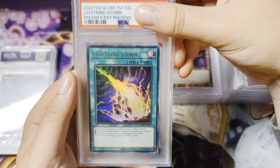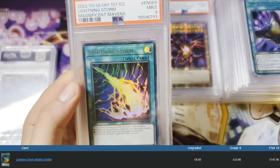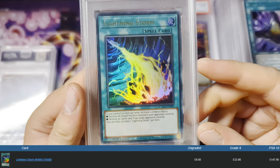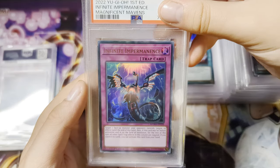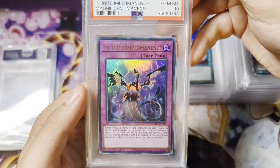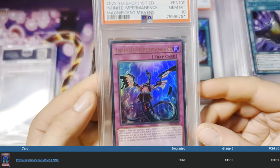Lightning Storm, Magnificent Mavens, First Edition — we got a 9. I'll take that, it might have been centering, I presume. Infinite Impermanence, Magnificent Mavens — and we get a Gem Mint 10. Nice, that is a beauty.